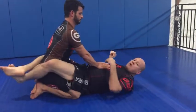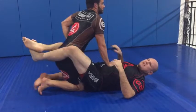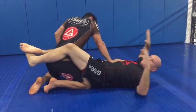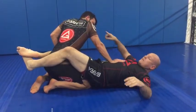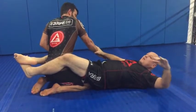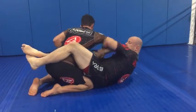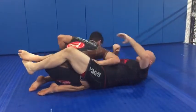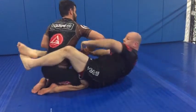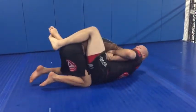My opponent starts trying to pass my guard by leaving this arm extended — he's pushing my knee. I'm going to take my cross arm and push his wrist. Then my same-side arm wraps around his tricep, and I grab my own wrist. This is important: tuck my elbow inside.